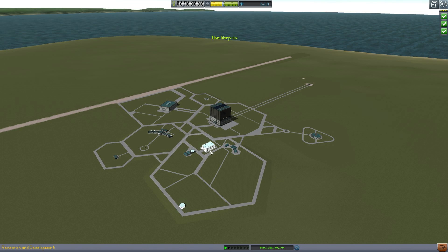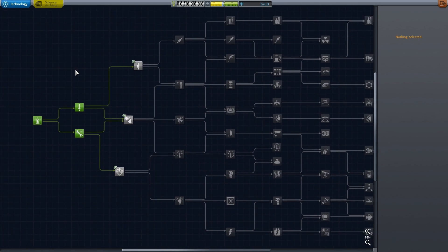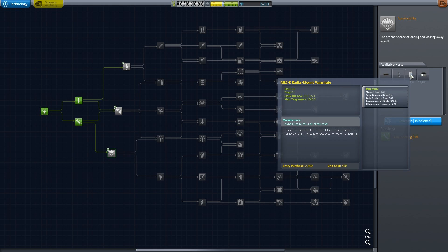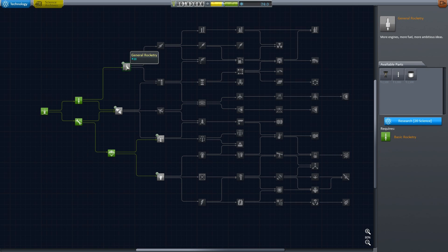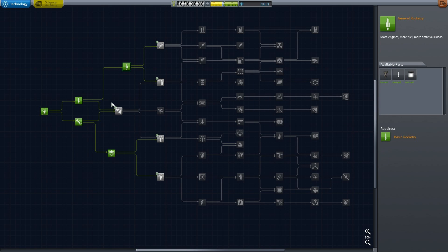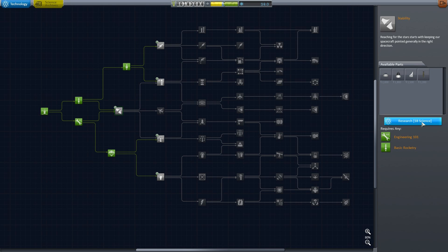We still have that contract going, but now we're going to go to the R&D building and unlock some more nodes. We can actually unlock survivability — that's a good one because it adds new parachutes and heat shields, which will be useful for going to space. We can unlock general rocketry, which gives us bigger engines, bigger fuel tanks, and smarter engines. And I have just enough to unlock stability, which gives us winglets.